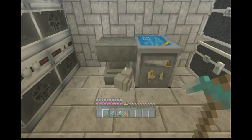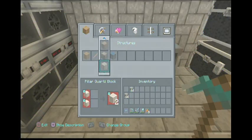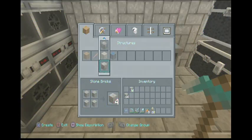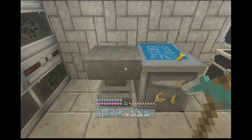Then you back out. You go to this menu, you go over to stone brick. Then you make your stone brick. And you can pick up your original pile.